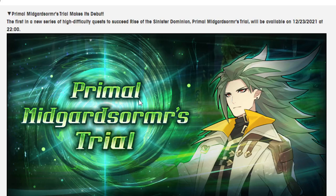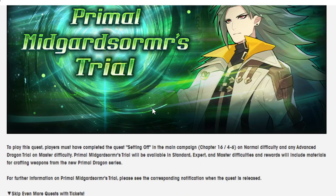That makes sense to make this one the first one. To play this quest, players must have completed chapter 16-4-6 on normal difficulty, and any Advanced Dragon Trial on master difficulty. Primal Midgar Soma's Trial will be available in standard, expert, and master difficulties, and rewards will include materials for crafting weapons from the new Primal Dragon series. This is real — it's a new weapon.